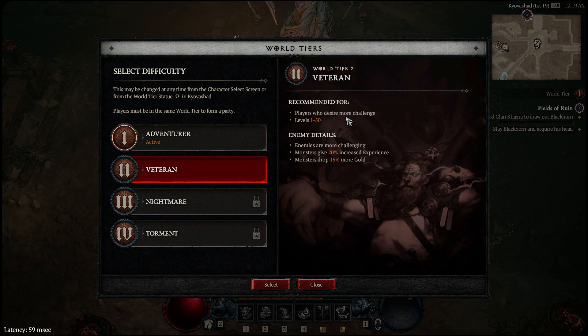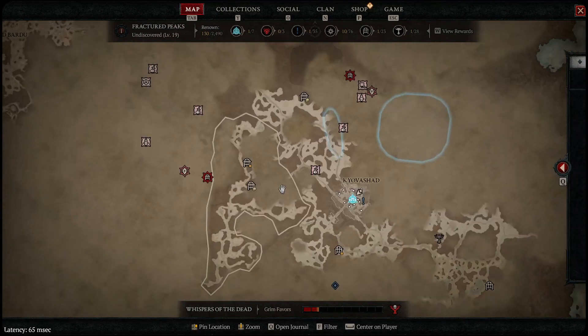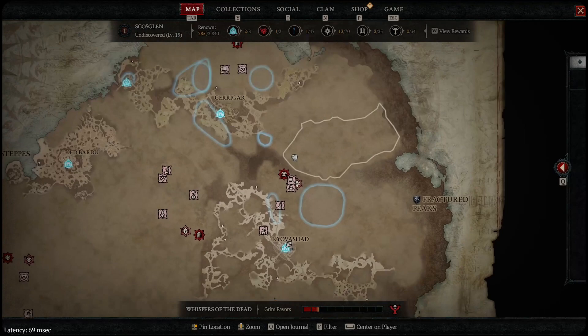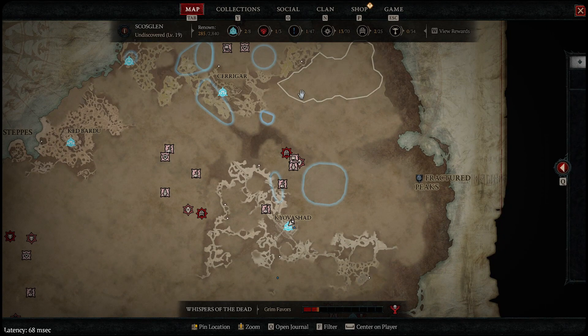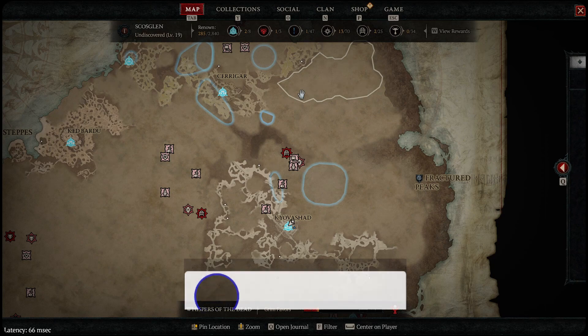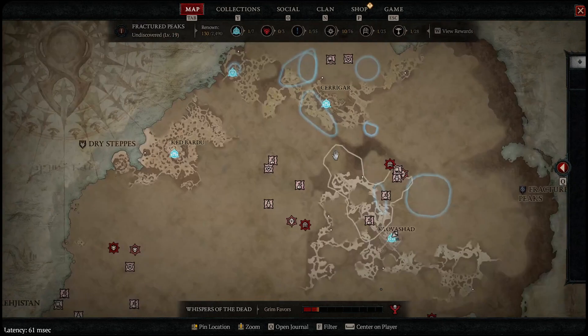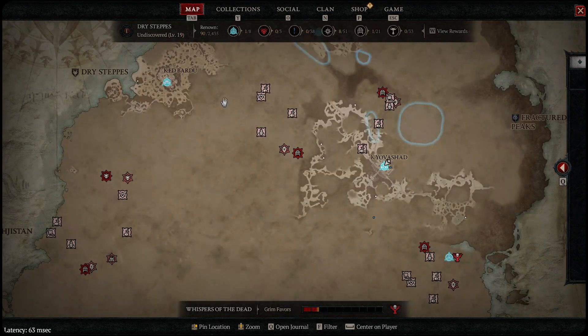Tip number two: finish your campaign — no need to do it again. Once you finish your campaign on one character, when you create a new character you can skip the campaign and it'll spawn you right in Kyovashad. You can then pick up side quests and run dungeons. Note that you'll have to rediscover your whole map again, though each city waypoint you've unlocked will be saved, making it easy to jump between cities.